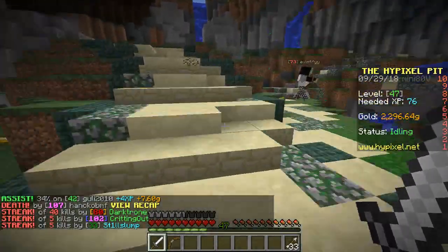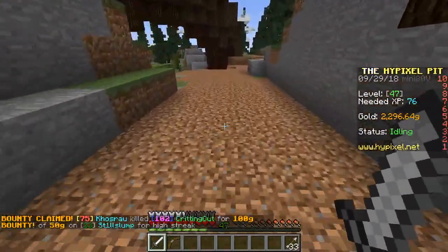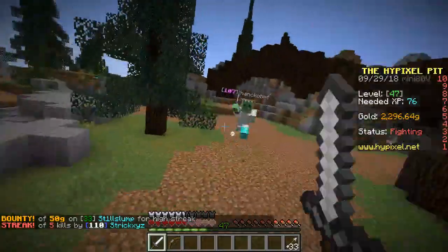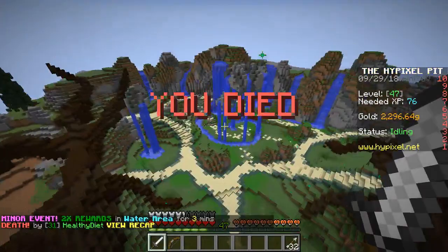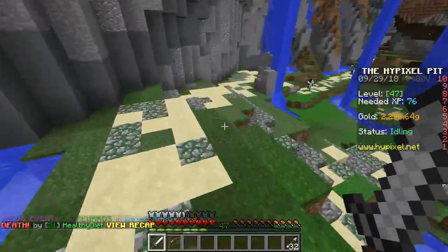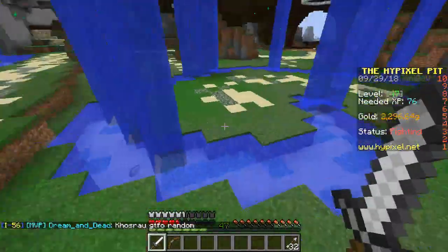Crossbows are craftable and used like bows, but they do a lot more damage and are slower. The arrows also go further. They have their own custom enchantments — the ones shown are triple shot, which shoots three arrows at once, and another that shoots a firework, which looked really cool.